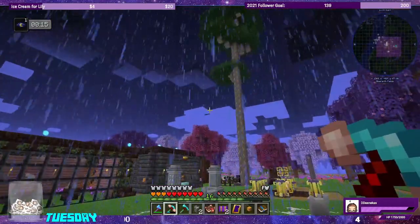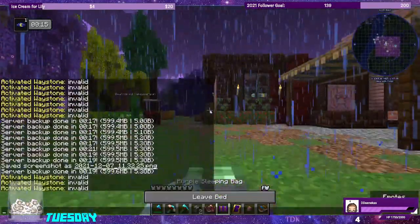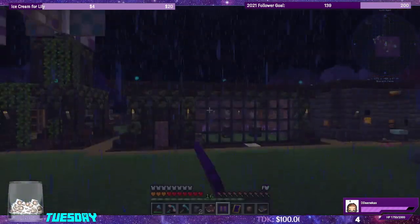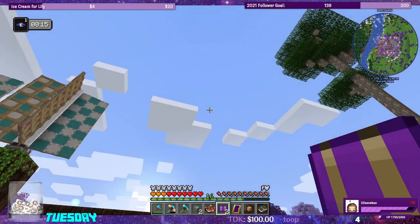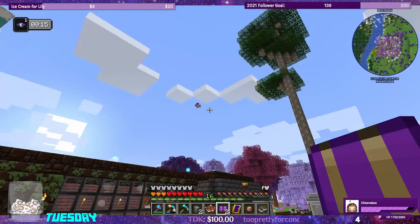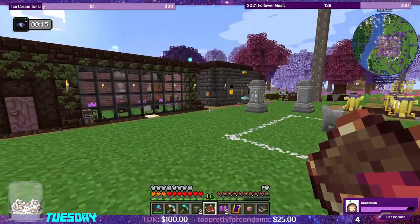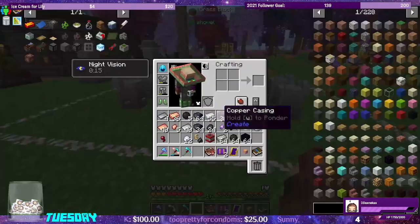Now it's nighttime so I can sleep. The whole reason I was gathering materials is because it was raining during the day, which you can't skip unless it's nighttime. I was getting the stuff required for the ritual of moonlight, which forces day to turn into night. Since I have everything I need, let's go ahead and do it once.